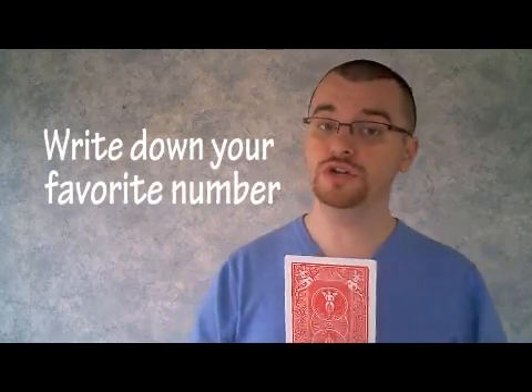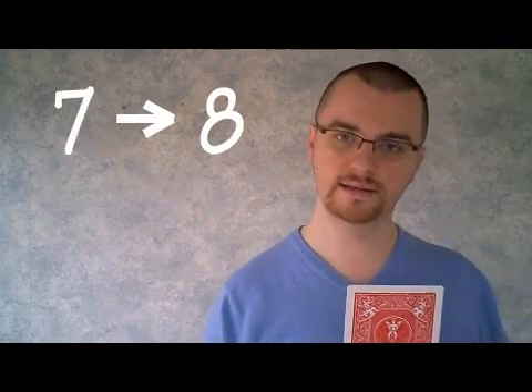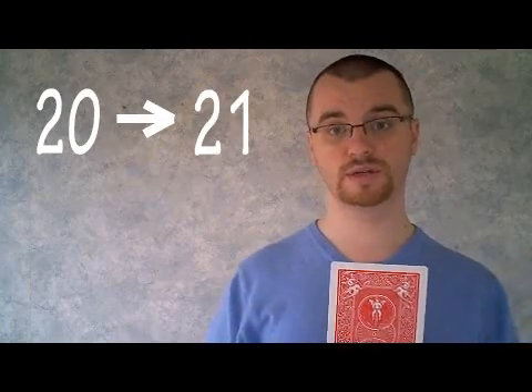The first thing I want you to do is to write down your favorite number. You can use any number you want, but you are going to have to do some arithmetic in a moment, so I wouldn't choose anything too big. Once you've done that, I want you to think about the number that would be one more in value than the number you chose. We're going to call that number your number's older sibling. For example, if you're thinking of the number 7, the older sibling would be 8. If your favorite number was 20, the older sibling would be 21.